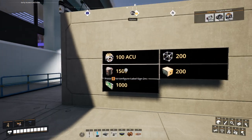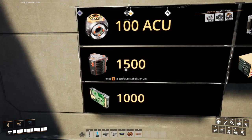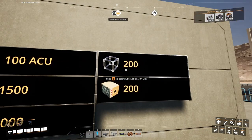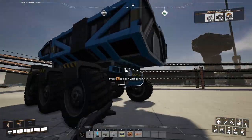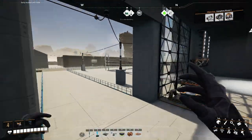And lastly, we're going to need 100 adaptive control units, which will require 1,500 automated wiring, 1,000 circuit boards, 200 heavy modular frames, and 200 computers. I think it's time to load up the old truck and take a load over to the space elevator assembly parts factory.